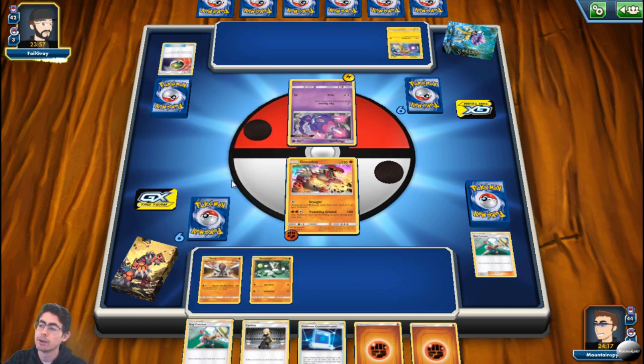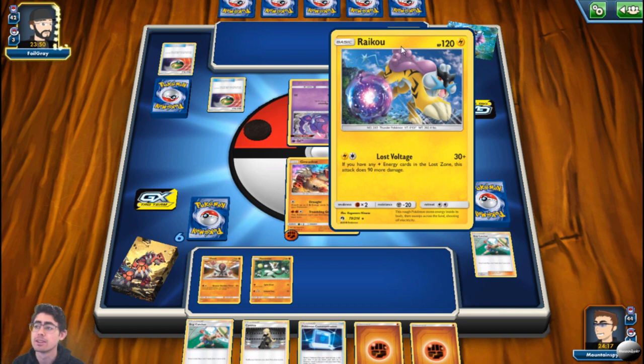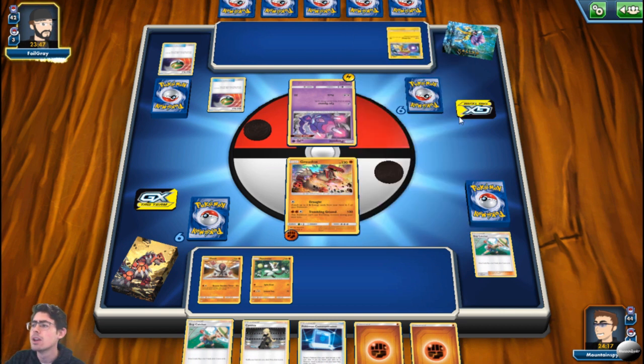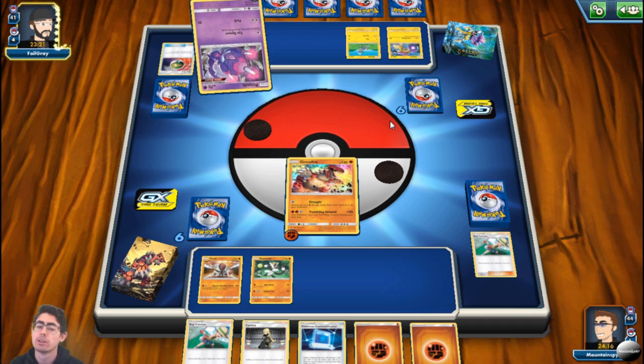This does tend to work better if you're going second rather than going first because you can get the first attack off. I am playing against one of the older Lightning decks. Thankfully, I'm playing with advantage because I'm playing Antroponus' weakness. When I say playing very aggressively with this deck, what I mean is not stalling to get damage counters on your bench and playing slowly and building up the Seismitoad and other stage 2 Pokemon — I'm talking about playing for the early to mid game, getting damage out as quickly as possible.